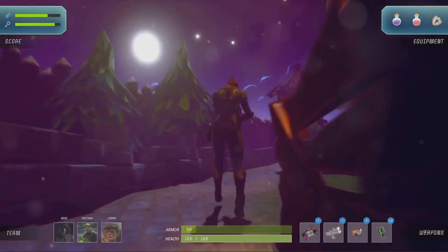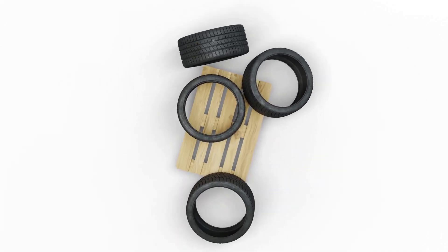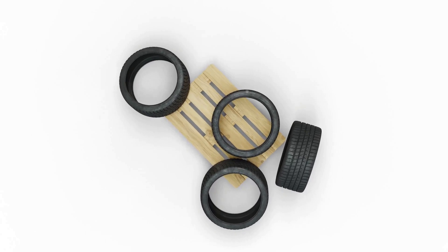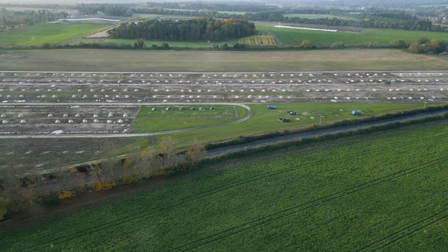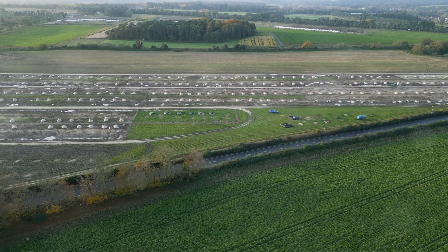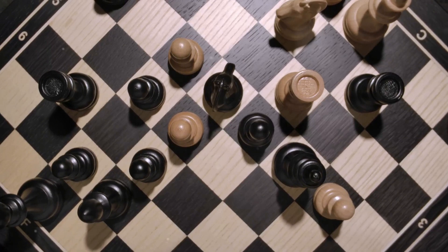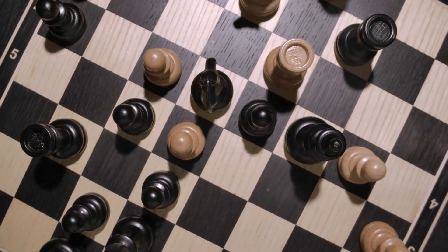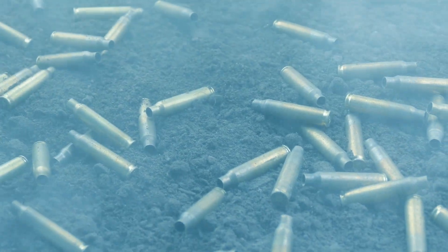Mastering flanking maneuvers can give you a significant advantage. Instead of engaging enemies head on, try to circle around and attack from the side or behind. This will catch them off guard and give you the upper hand in a firefight. Remember, awareness is key. Pay attention to your surroundings, listen for enemy footsteps, and anticipate their movements. The more aware you are, the better equipped you'll be to react to threats and capitalize on opportunities.